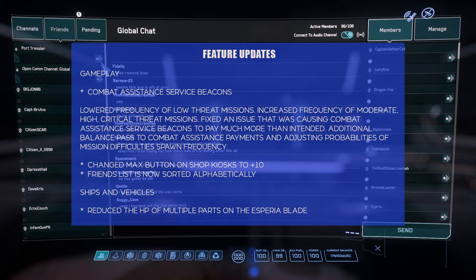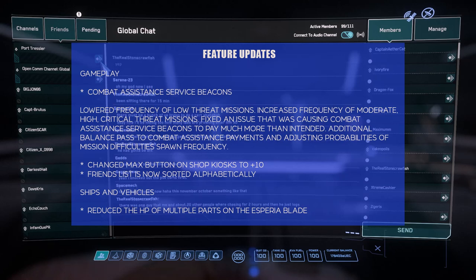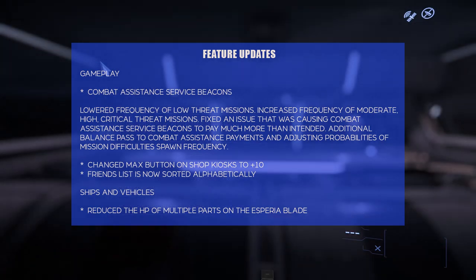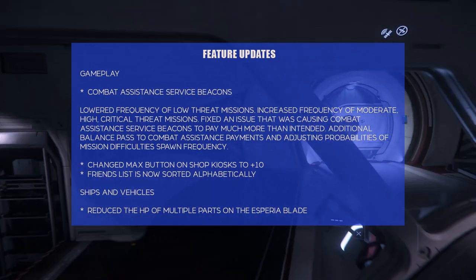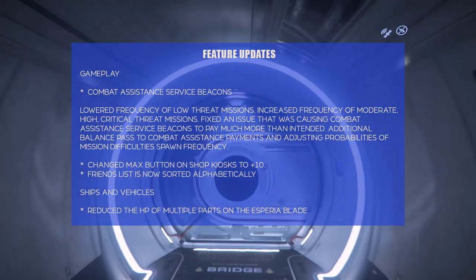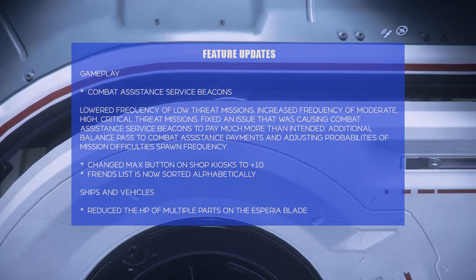Changed the max button on shop kiosks to plus 10. I noticed that today when I went to buy a few things — I restocked my water supply on my C2 because the database reset gets rid of all your sustenance, and usually I loot it but I wanted to have some on hand initially.